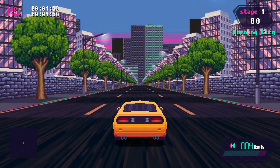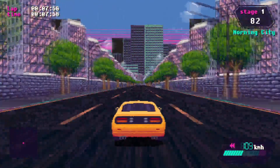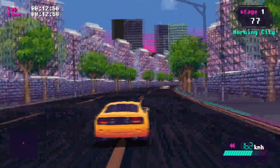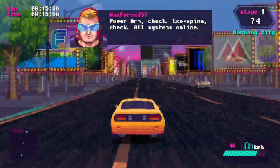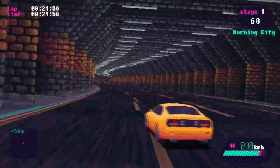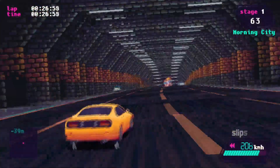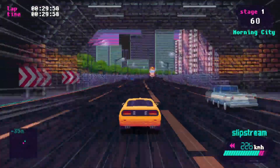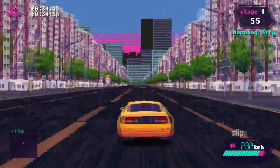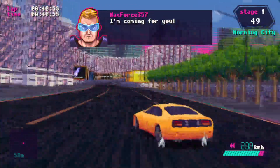Here we go! Oh yeah, check that out — beautiful city view. I'm honestly not sure how I'm supposed to be racing. Is it these cars that are past me? Power arm check, exospine check, all systems are online. Front and back don't really do anything — this is all acceleration right now. Maybe I'm racing that guy with the hovering head. I'm coming for you. Max Force 357.